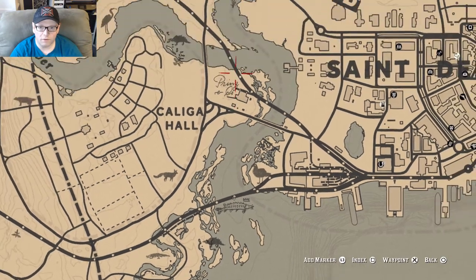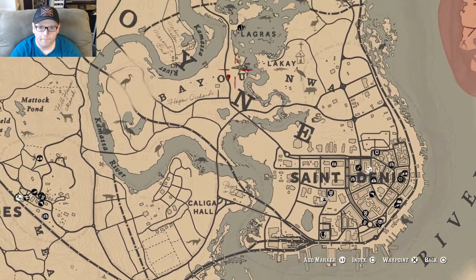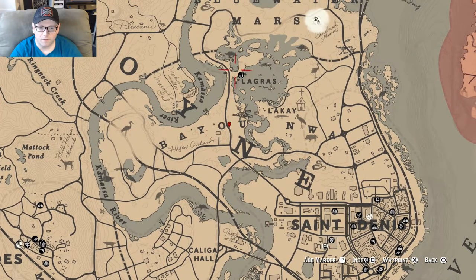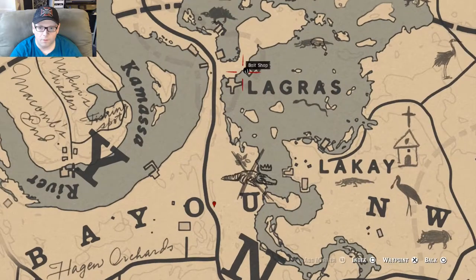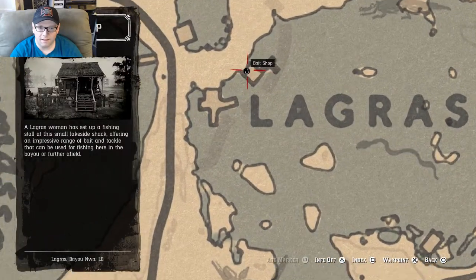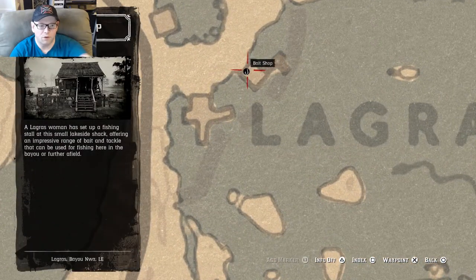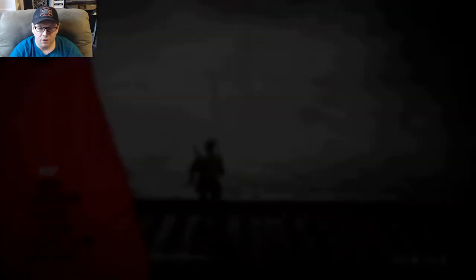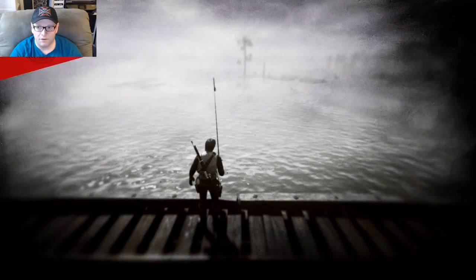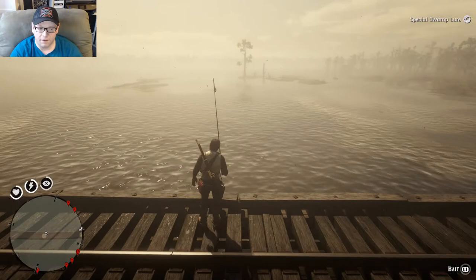There are three lures: swamp, lake, and river. If you look at the map, directly north of where I am, right above the letter L in La Grasse, there's a bait shop. Speak to the woman at the cabin there — she'll be standing outside the door. There are three $20 lures; those are the ones you want. Don't put bait on it — just the lure itself is good enough.